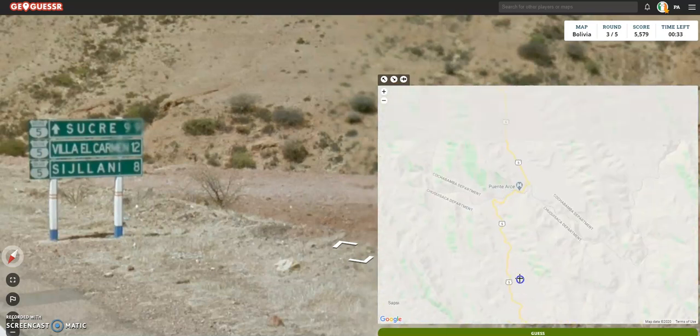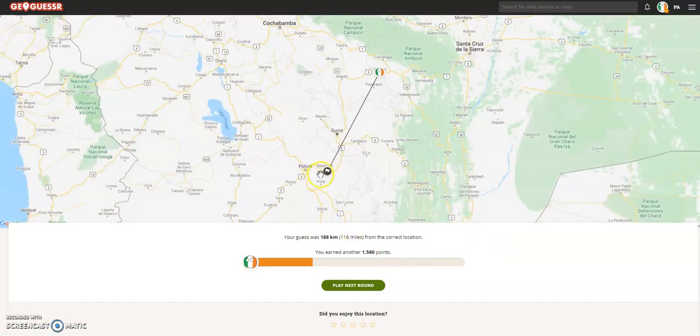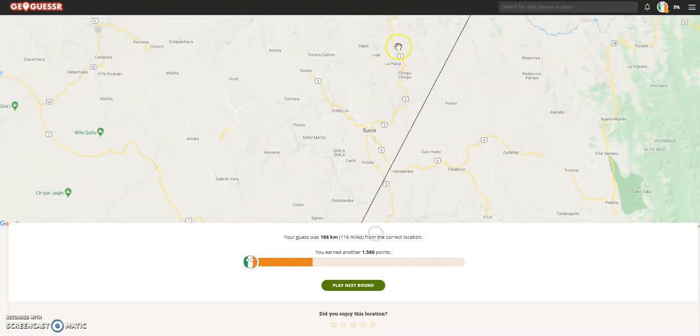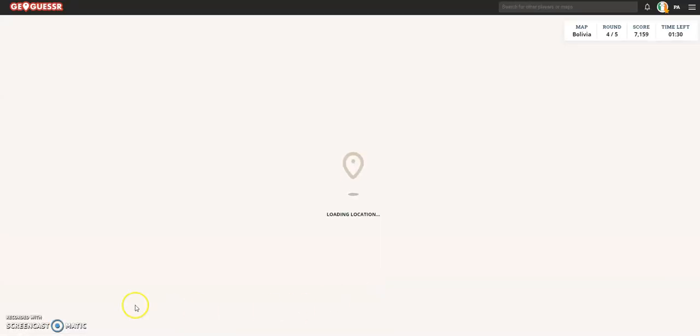We're so close. We have 32 seconds left — we'll pretty much just scroll up, and Route 5. What road was that? It's not Route 5 anyway. We're fucked, even though we have the road. What a disaster. I was going south — I was pretty sure we were going south to Sucre, which made me think it was somewhere along this road. Disappointing. Looks like we're going for bronze.